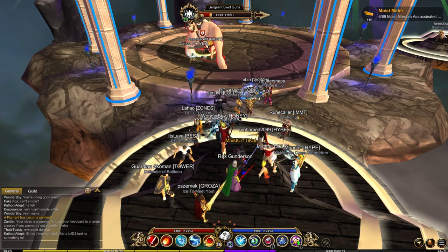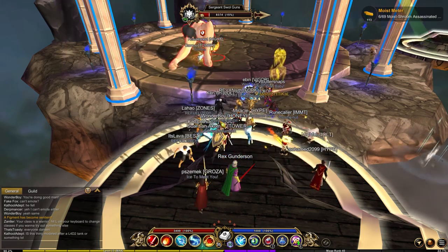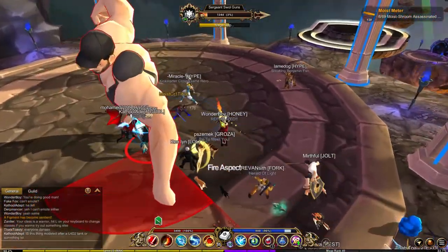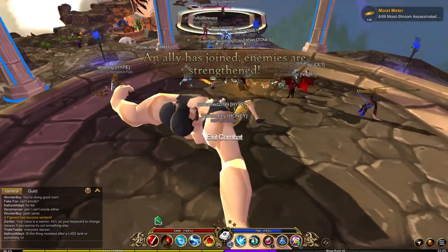The first boss is Sergeant Swole Guns and he is honestly the cutest thing I've ever seen. Killing him will give you a chance to loot his items — I believe he drops a gun, 2 hats, and a temporary travel form.